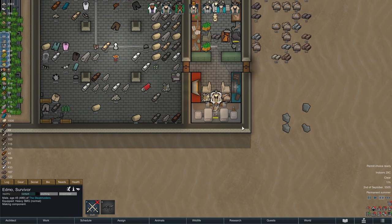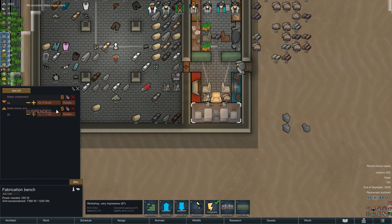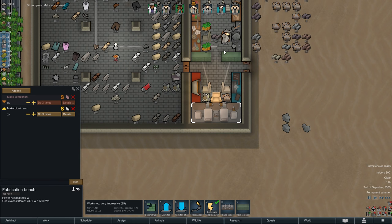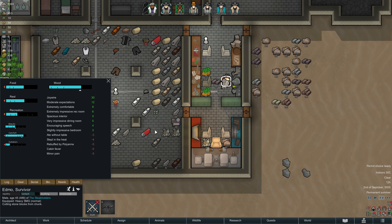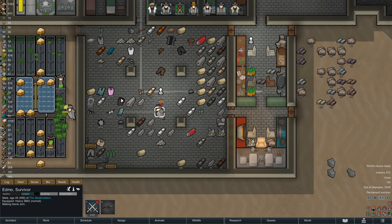Speaking of Edmo and crafting, thanks to a healthy supply of steel he is currently producing component after component, but his next task is going to be a bit more advanced — he will manufacture two bionic arms. We already gave him two bionic legs in the last episode, but I do not plan on stopping there. In terms of raw productivity the arms are arguably the more important parts anyway, and luckily we have enough plasteel and advanced components to make two of them.